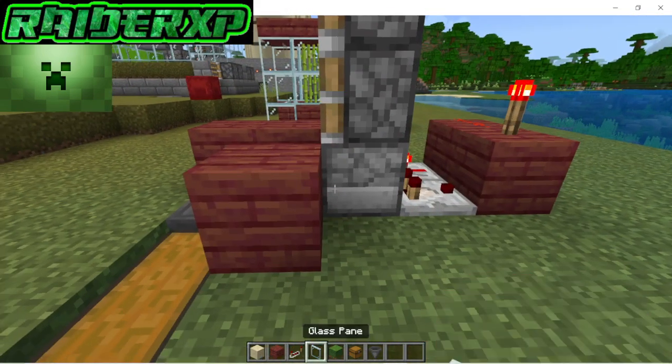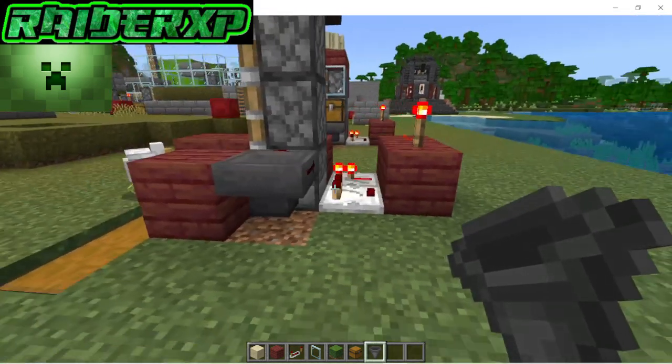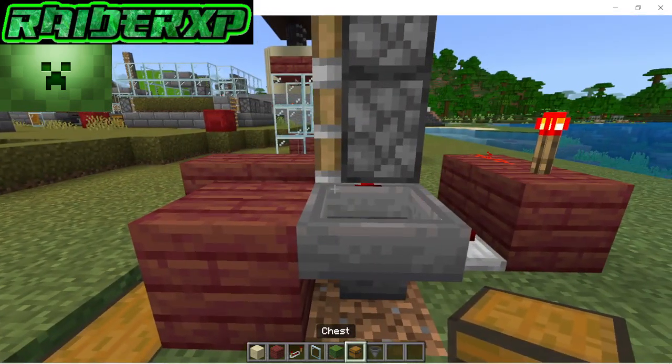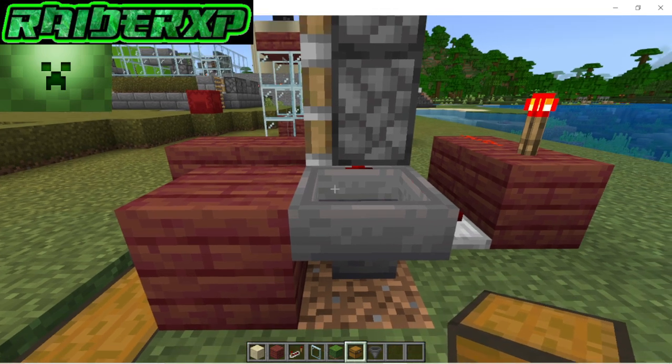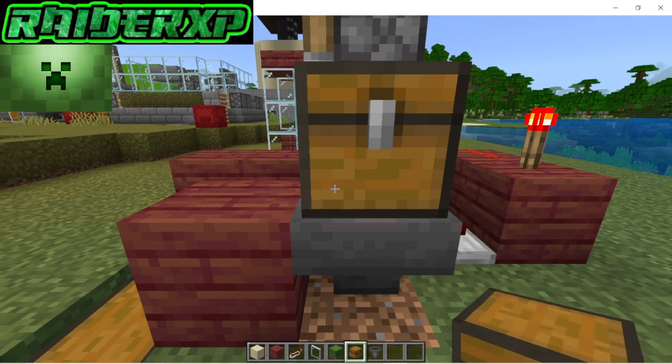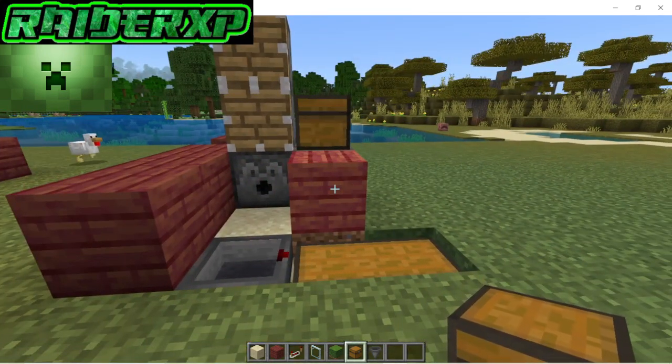Place a block next to the sand just like so, then crouch down and place a hopper going into that dispenser. This is going to be where we supply our farm with the bone meal it needs to make our infinite amount of sugarcane. Then crouch down and place a chest right there just like so.